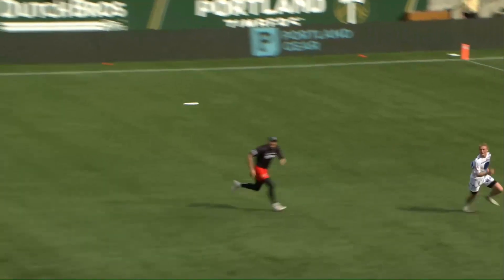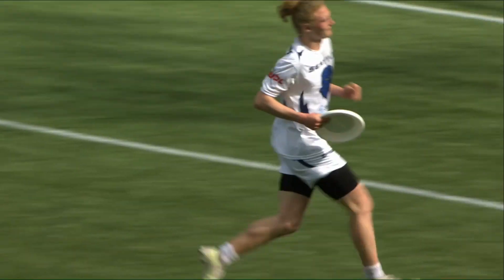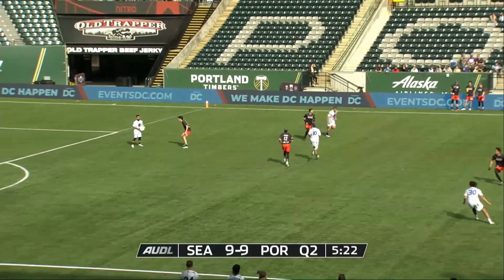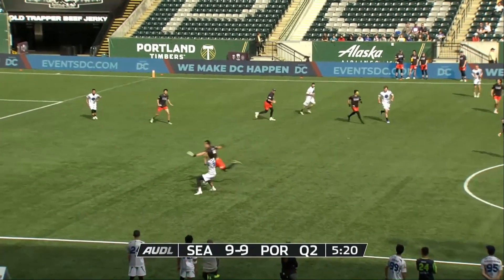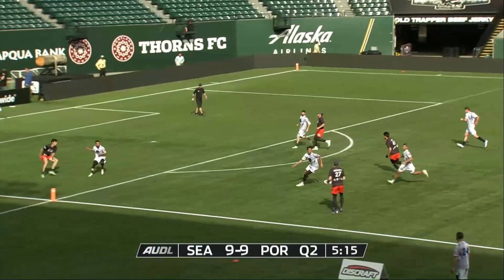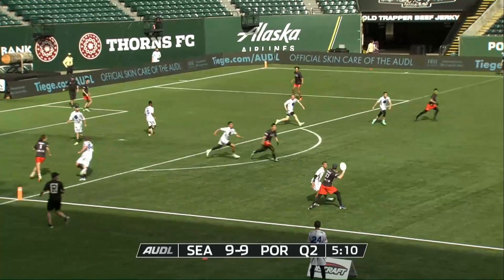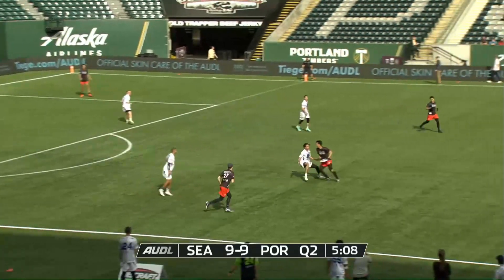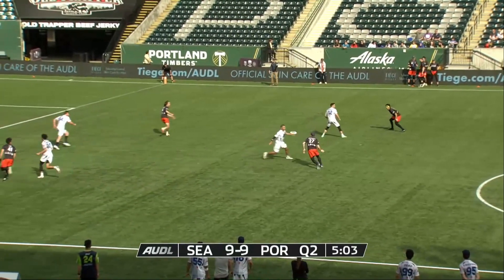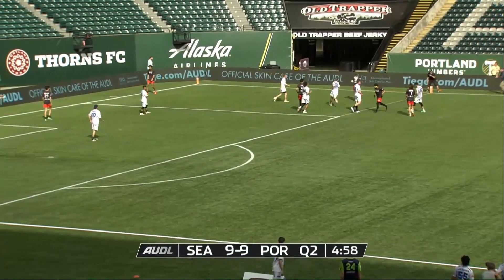Nice slow curve on that disc — ends up being a pretty easy run down for Miller. Not a lot of defensive pressure overall yet as teams see new offenses and have new groups. Speaking of defensive pressure, Daniel Lee is able to cut that disc out — Nitro might be able to get a quick break here. They do have to find another catch. That had to have been close to a stall — yeah, it certainly was getting up there. That's why Jack Hatchett ended up throwing it back to Daniel Lee.